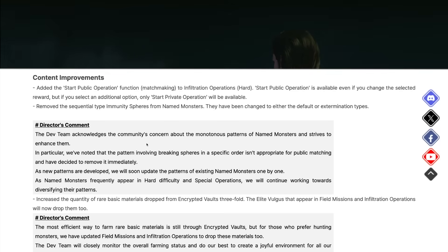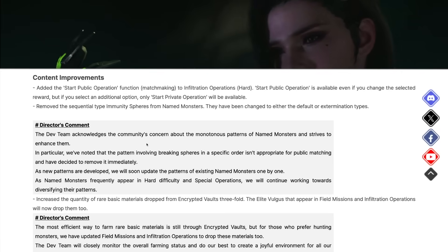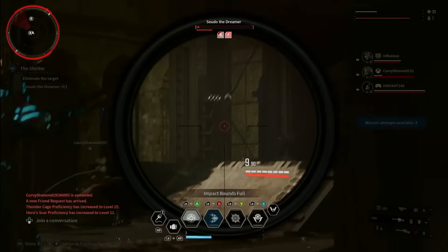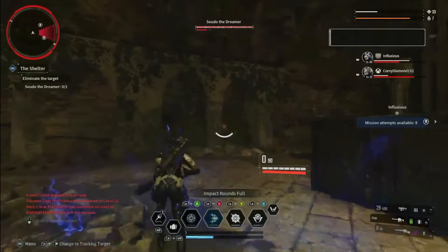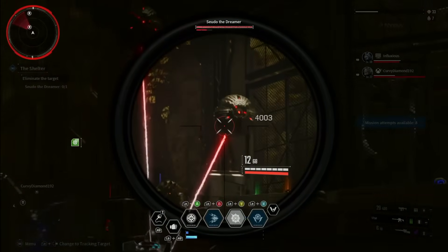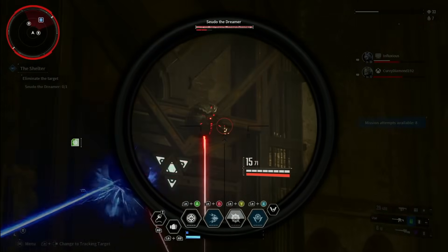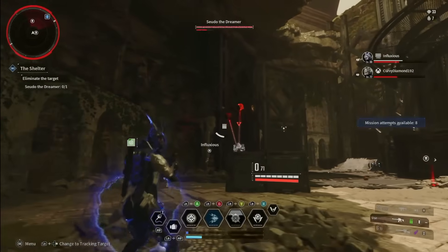They removed the sequential-type immunity spheres from named monsters — that's a big deal. They have been changed to either the default or extermination types. There's been a lot of community feedback about those spheres; many people have just been saying get rid of them altogether. Some of them were really difficult because you had to kill them in sequence, and they took those out altogether. The community spoke, the devs responded — we love to see that as gamers.